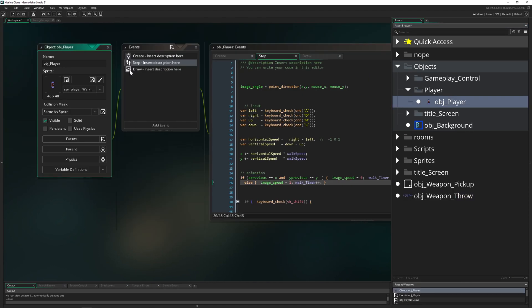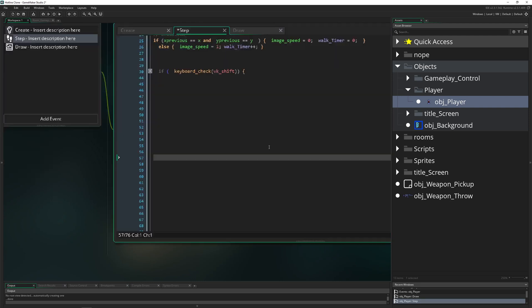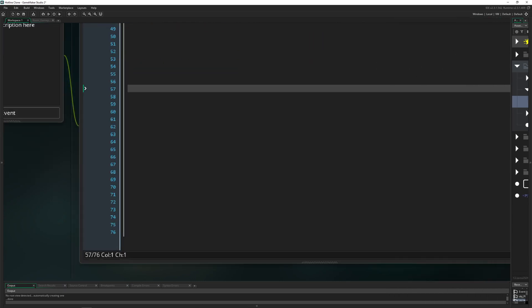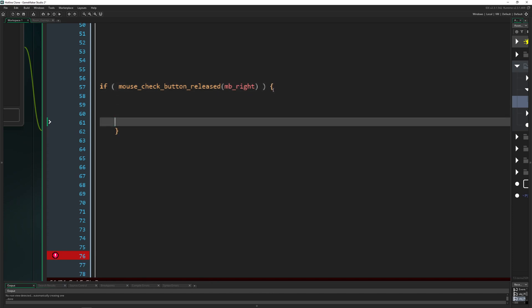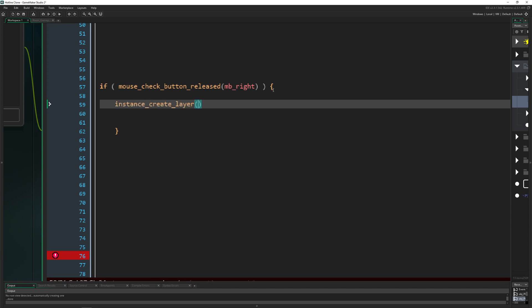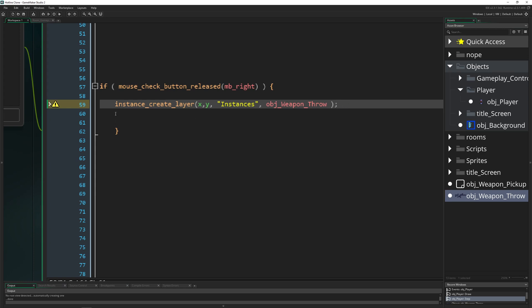So in the object Player, we go into its step event and scroll down so we have plenty of space. We say: if mouse_check_button_release on the right mouse button, then we create an instance using instance_create_layer at x, y on the instances layer — creating the newly freshly created weapon throw object. We store that into a variable called throw_weapon.